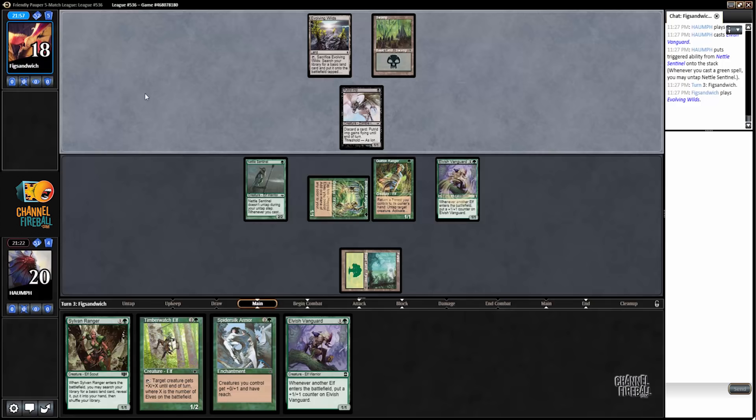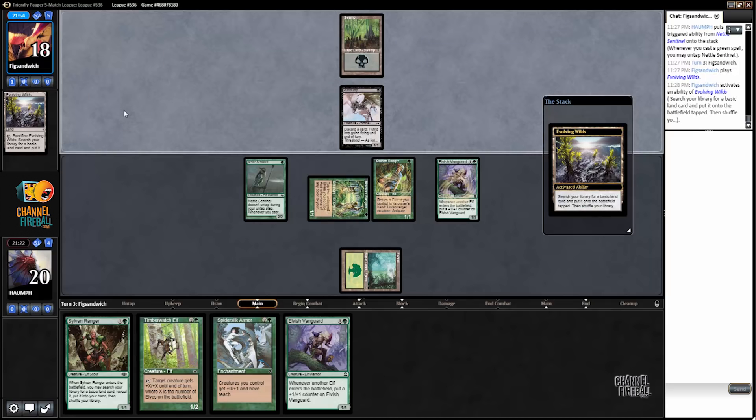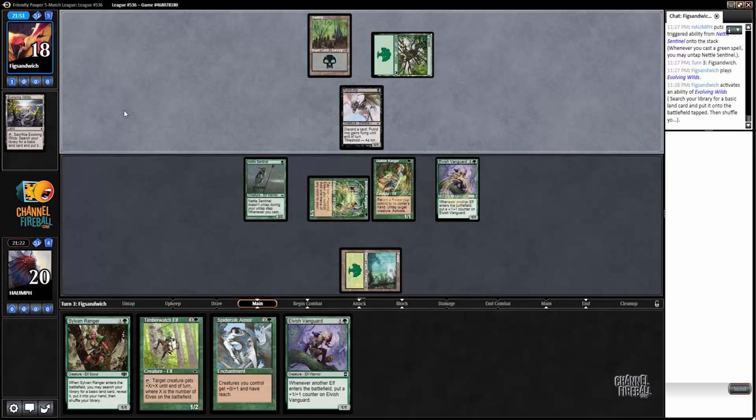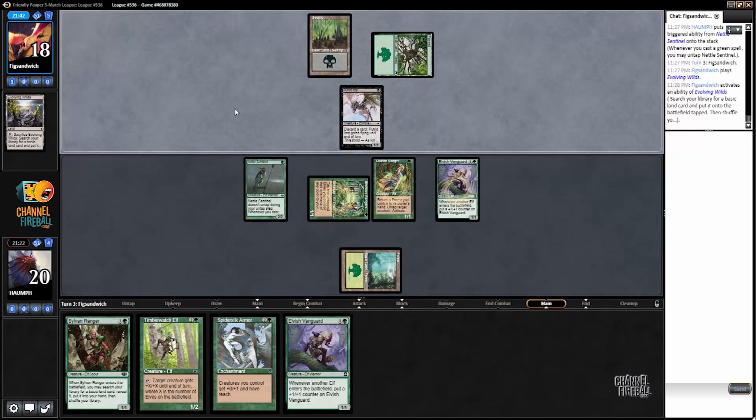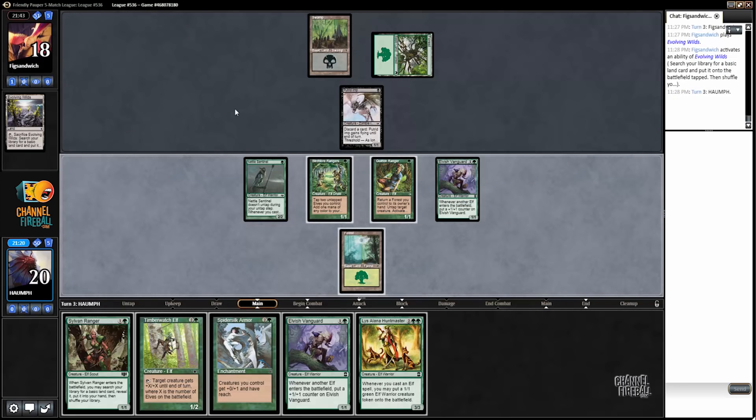That's not the ideal turn for my opponent, I don't think. Main phase huh. All right, so that's a Lys Alana Huntmaster. How much mana do we have access to? We can go one, two, one, two, three — then we can untap a creature and play the Huntmaster. Let's see: tap these two elves for mana, tap this for mana, that's two mana, then return the forest and untap an elf.